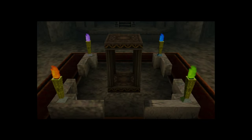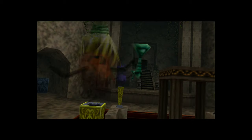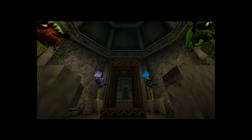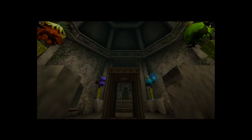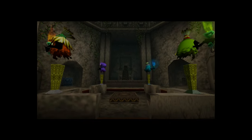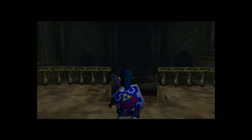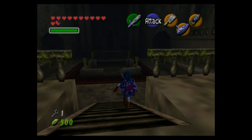As you saw, I didn't need to wait for the Skulltula to turn around before killing it because the hookshot can pierce through their hard shells. That doesn't apply for a lot of other enemies though — if they have a shield or if they're like a wolfos and block with their hands, you can't really get through them with the hookshot.